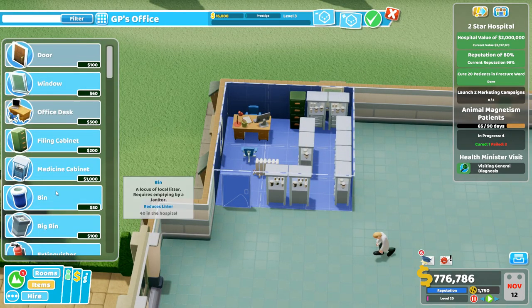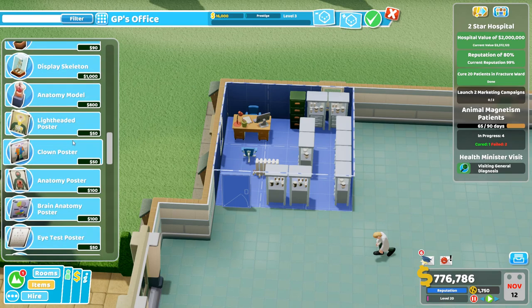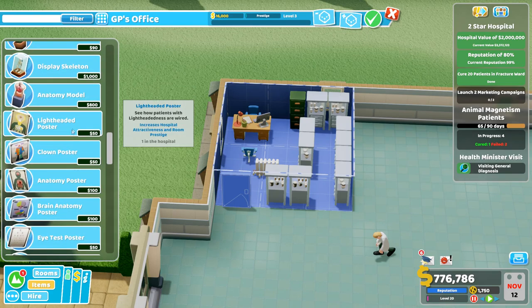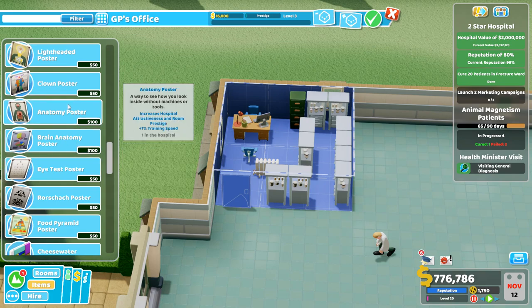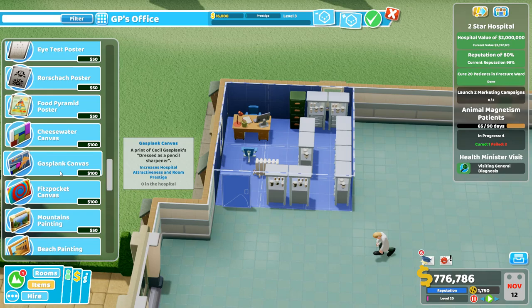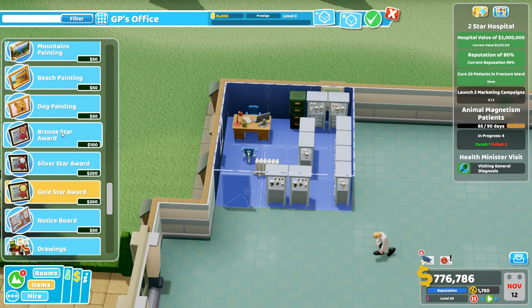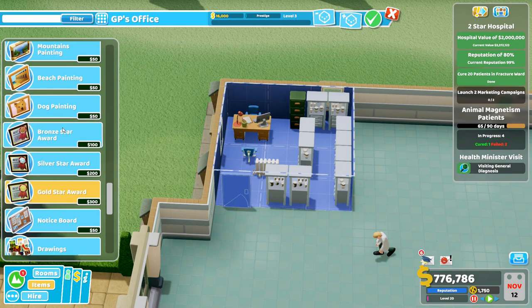At this stage you want to get the prestige level of the room up. Everything comes with a little bit of hospital attractiveness, but some items also give room prestige, so you need to pick wisely. You can choose posters — anatomy posters are good for training rooms, others are good for any room. But what I've found is they're a bit big. Down here there are awards: bronze star, silver star, and gold star. Gold star awards are three hundred dollars each.